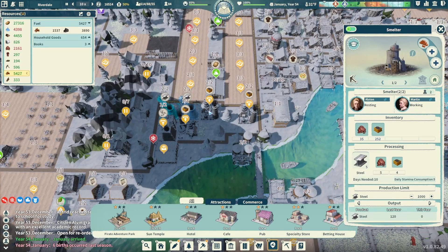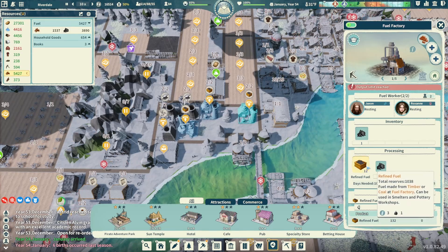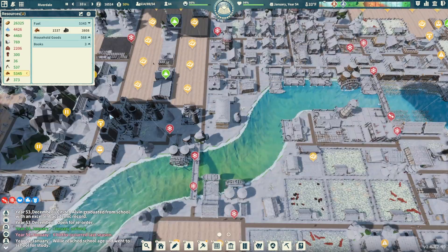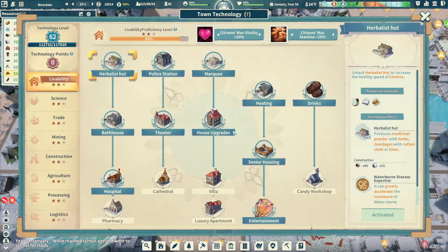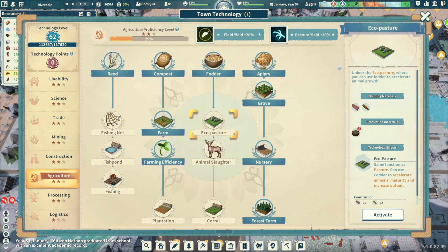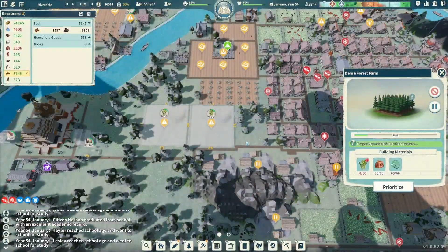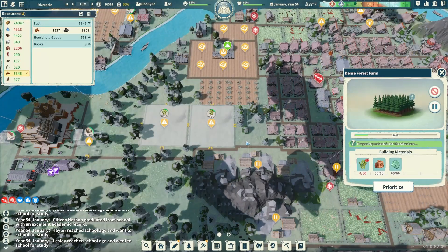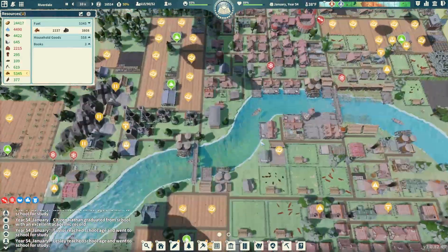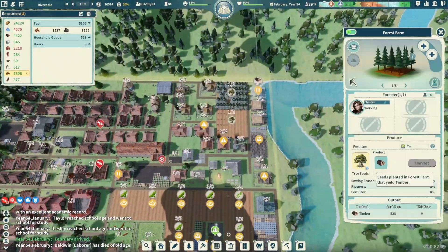We were having steel problems the last couple episodes so we wanted to revisit that. Let's bump up fuel factories as well and keep that going. No more tech points yet but we're very close to our next agriculture point, then we'll move toward eco pasture. These dense forest farms require bamboo too — so here's what we need to do: find where we're growing some trees and convert one to bamboo. Looks like I can't — the product will be replaced next time with bamboo seeds, so that's a ways out.